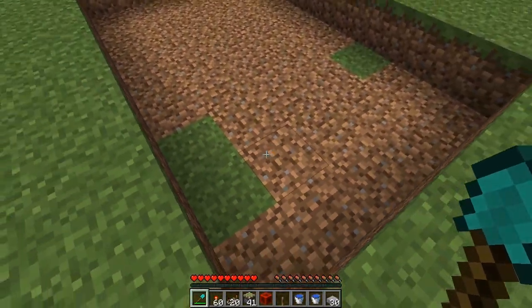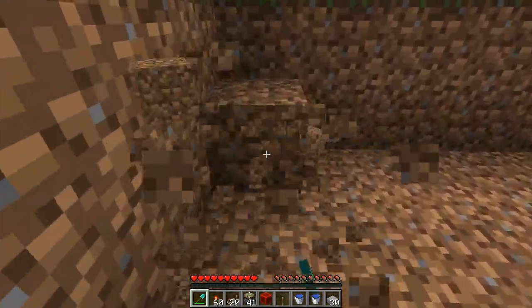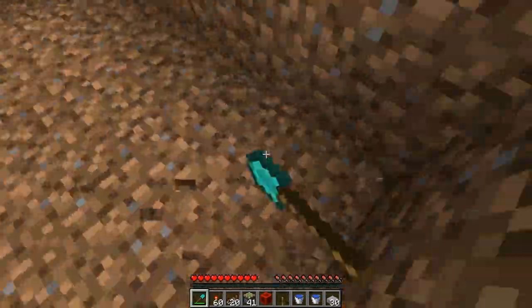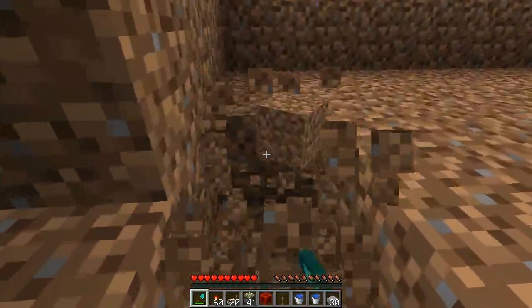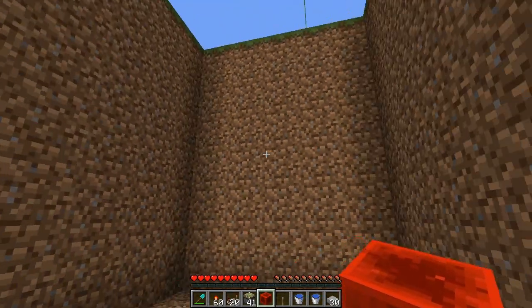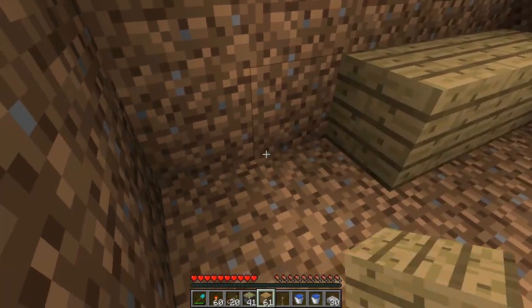Now we need to dig this down 6 more layers. Ensure that you dig down 6 more layers - it should be 7 layers deep in total. Here's our hole. Come to the left side here of the hole and start placing down some blocks. Get out your 64 blocks of choice. On this end column here, we're going to place a line of blocks.